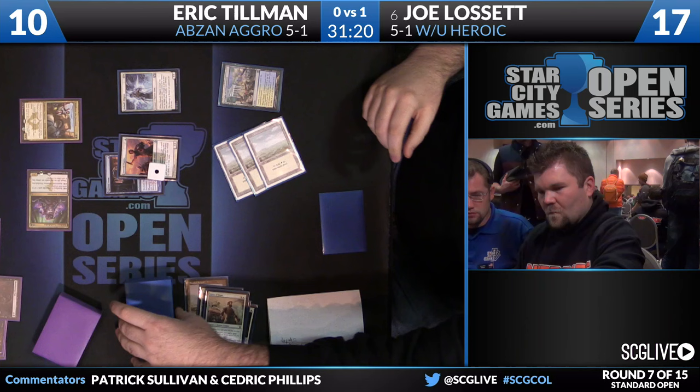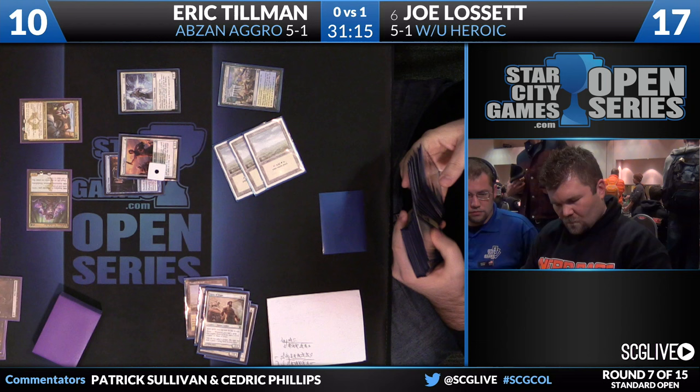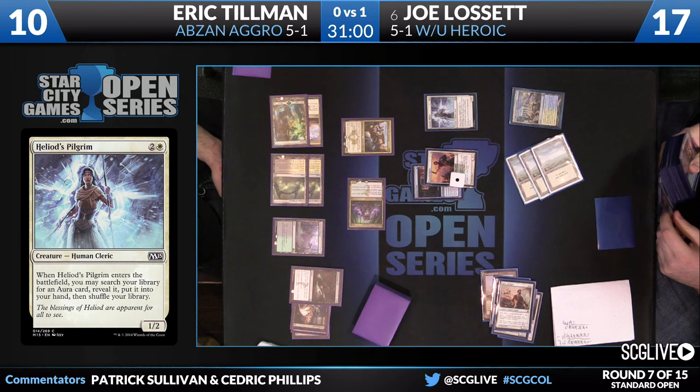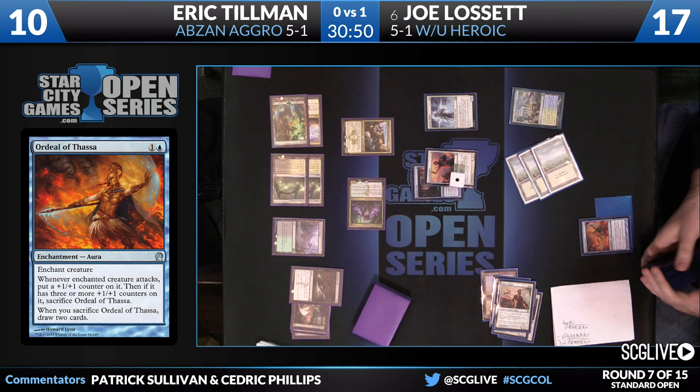Eric's clock is reasonably fast, but Joe — especially with access to Heliod's Pilgrim and a variety of enchantments — may be able to generate an even faster clock. And here comes a copy of Heliod's Pilgrim. Lissette is going to go searching. The game has become a pure damage race, so Ordeal of Heliod would be the nicest target — one has already been stripped away by an earlier Thoughtseize. He does not have a second copy to tutor for in this spot.